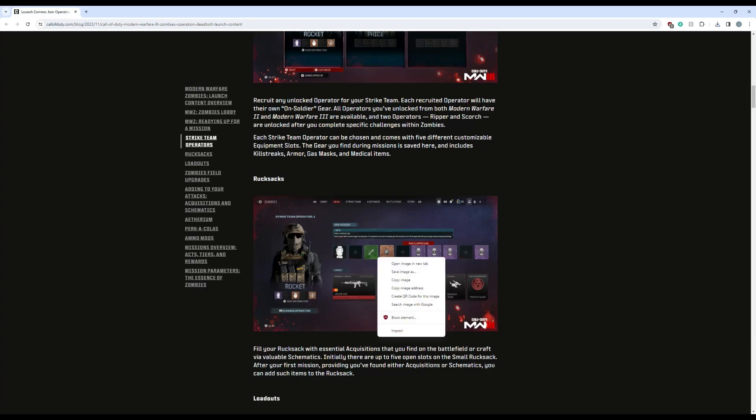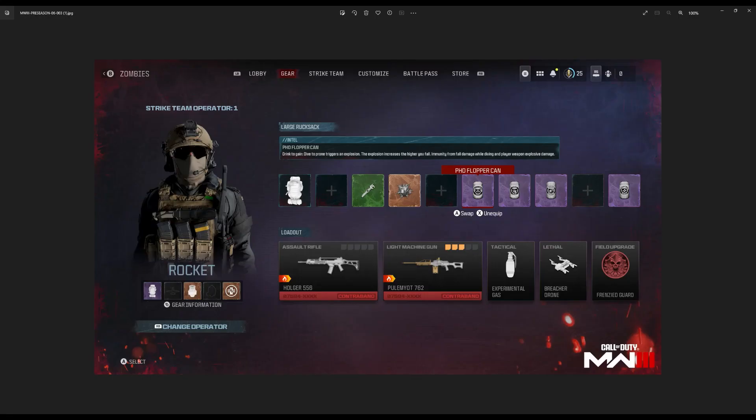So you have rucksacks. Here's what your rucksack is going to look like. They have a large backpack, so you can see there are nine slots — same as DMZ and Warzone. They have an Aether Wrench and an Ethereum Crystal, and we'll get down to what they do down below.